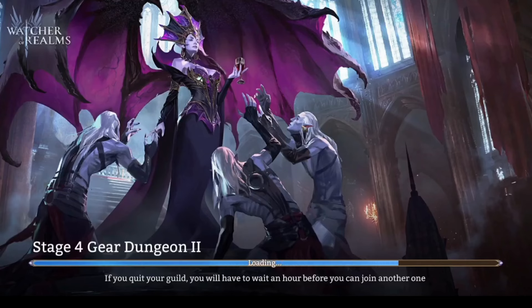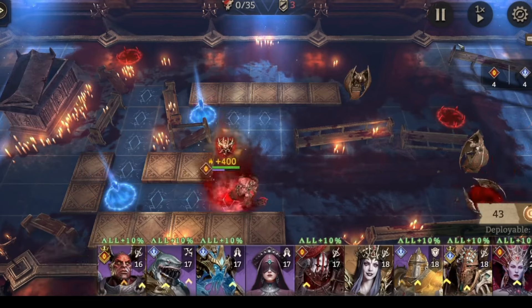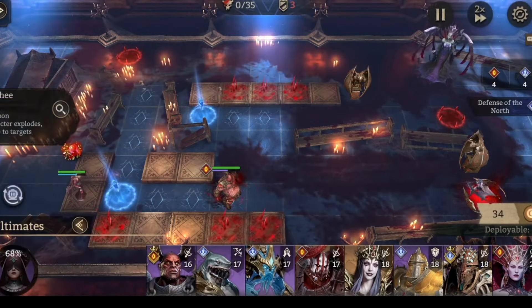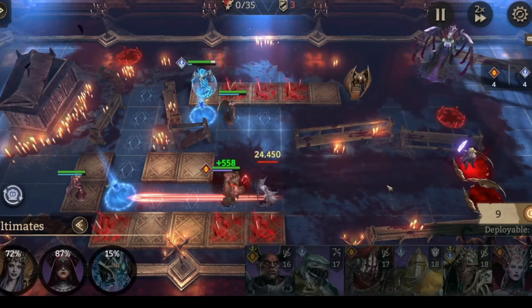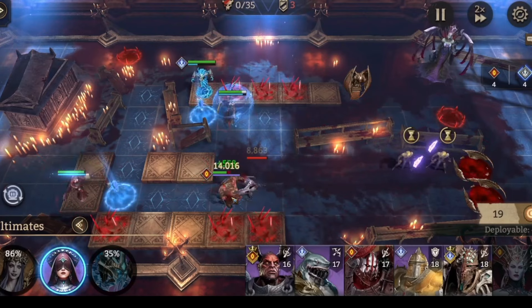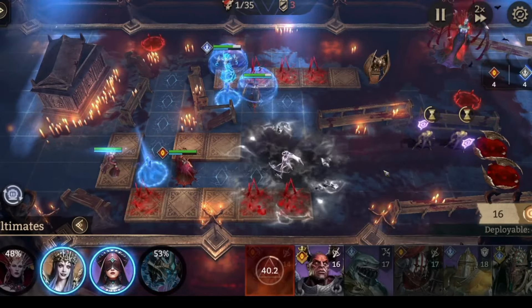I made the damage test yesterday on both guild bosses with Helga — I'm gonna link the video in the description if you want to see it. First is Gluttony to one shot the add, then Hollow, Vortex, Helga. You need to do the exact same order at the exact time because of the ultimate cost and the mobs that are attacking.